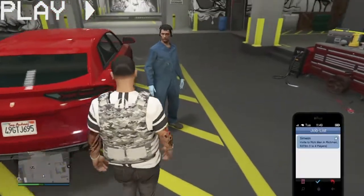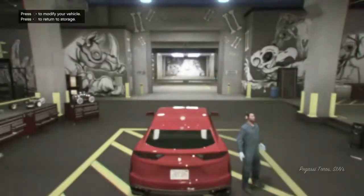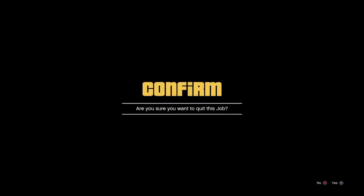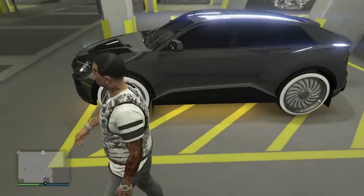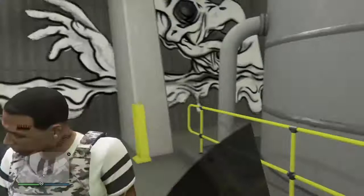All right guys, this will be the time I'm getting it right. You want to go to your phone, go to the Simeon mission, press triangle and X at the same time. As soon as you X out of the pause menu, you want to spam left D-pad. Now you guys are done with the glitch.